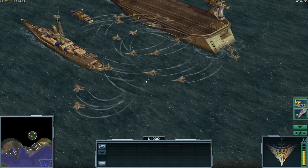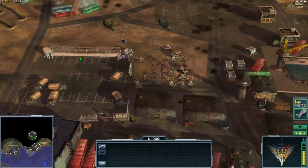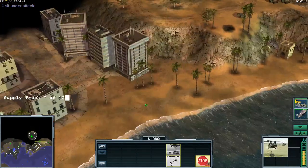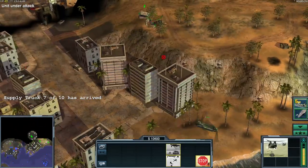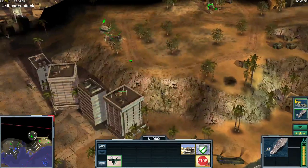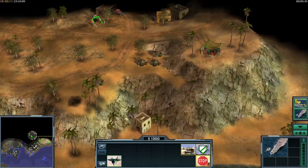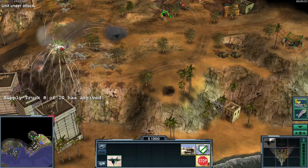Now the carrier is empty and we have all the Raptors at our disposal for coordinated attacks. For that purpose it helps to have a scout — for example the Chinook. Using the Chinook reveals part of the map: I can see the bunker, the stinger sites, and the quad cannons. The stinger sites are the main targets.